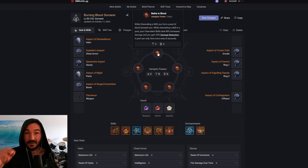Talking about the vampire powers — Bathe in Blood is going to be money. While channeling a skill, you form a pool of blood beneath you, and while channeling in the pool, your channeled skills deal 40% increased damage and gain 30% damage reduction. A pool can only form once every eight seconds. So basically every eight seconds, when we start to channel Incinerate, we're going to get this blood pool below us, and while we're in the pool, Incinerate is going to be dealing 40% increased damage with 30% damage reduction at the same time.